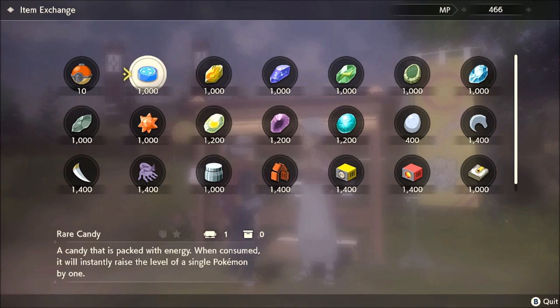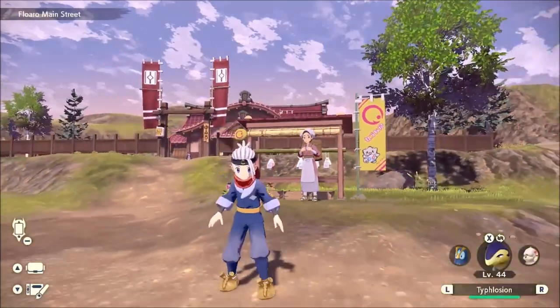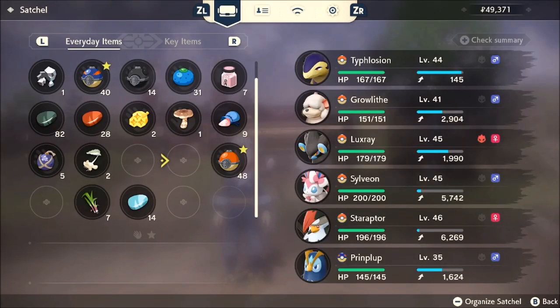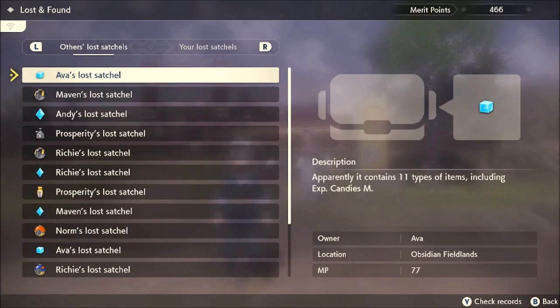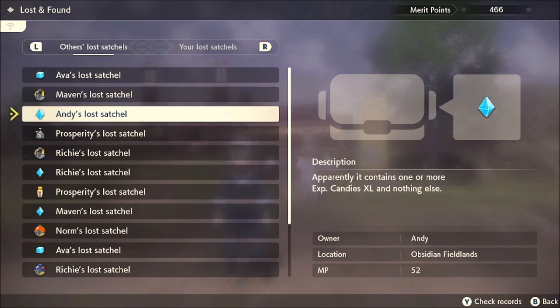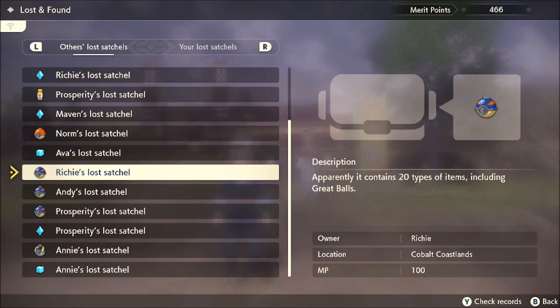So what are merit points? Merit points are a new currency — you can see top right I have 466 — that you can get in this game by looking at this area called the Lost and Found. You don't have to be connected to the internet to do this; you can do this offline. You will see all of these different tasks, and how you get merit points is by returning lost satchels.